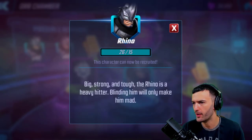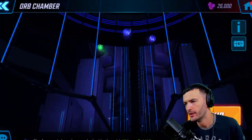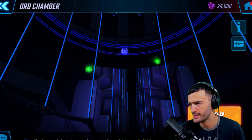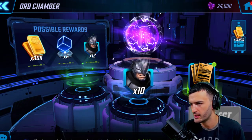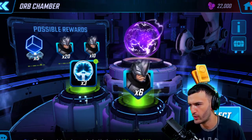20 on the second pull — boom, we already got him! That was pretty easy. Currently I'm saving resources for Phoenix, which should be out in two days, so it'll be a little interesting to see how far I can take Rhino. I'm not gonna go too crazy with him.